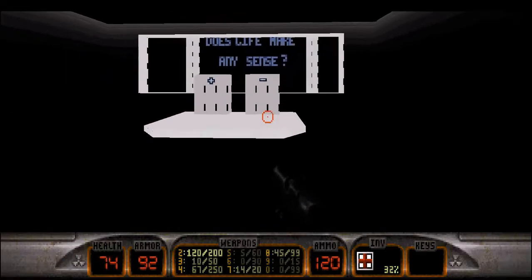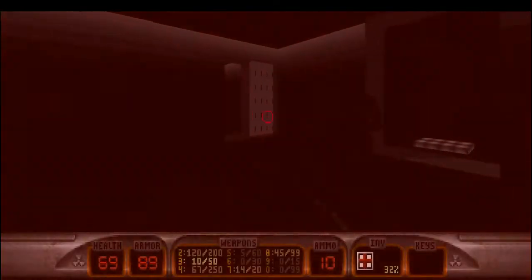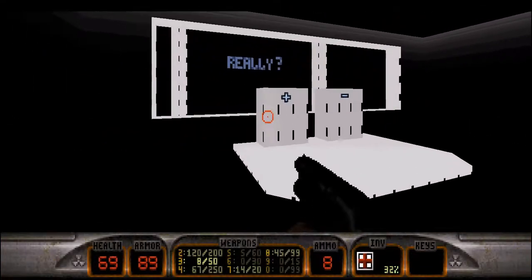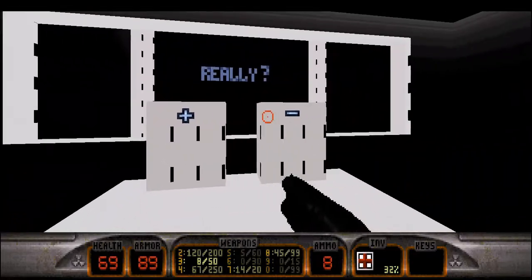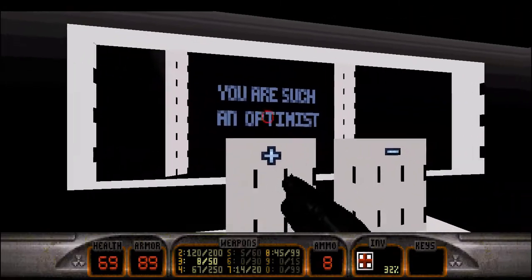Eventually you teleport back to that postmodern void, where you are challenged by a question puzzle — this part is obviously inspired by Halfquake Amen, an episode from the Half-Life mod Halfquake Trilogy. The level ending comes shortly after this puzzle.